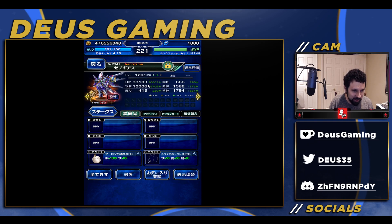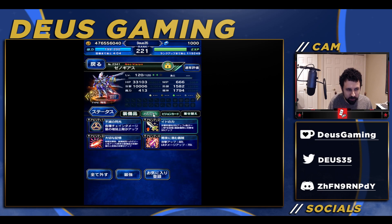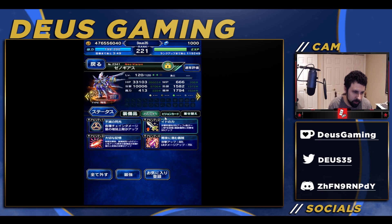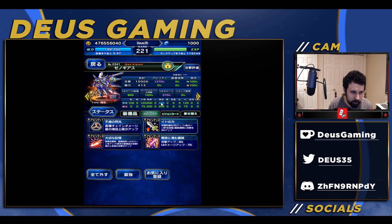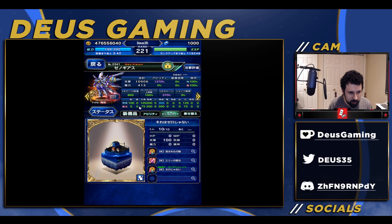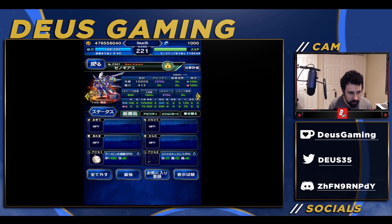10,000 attack, not even capped — I can't cap it until I get equipped close. I don't think that would even do much either, it would just raise his attack a little bit more. Unfortunately his STMR doesn't help him in this form, which is understandable I suppose. So plus 300 damage on the vision card as well.